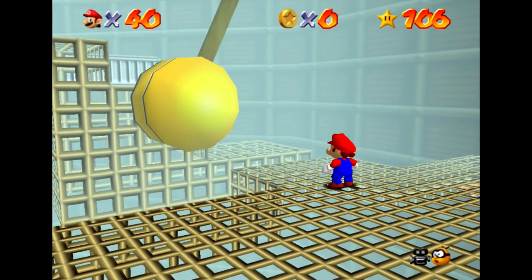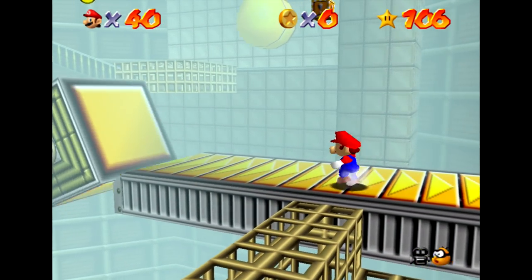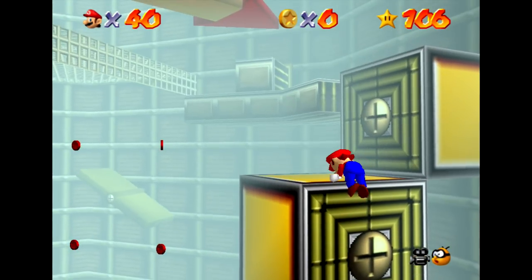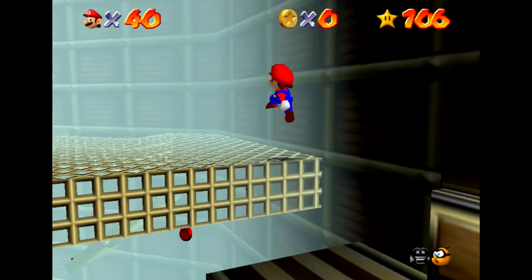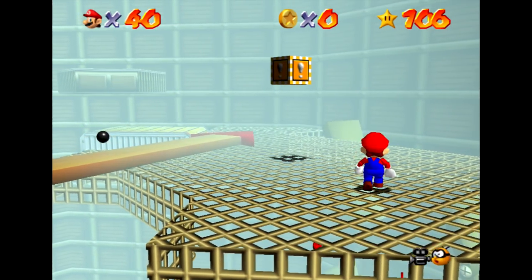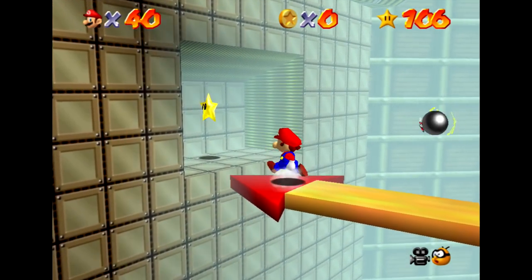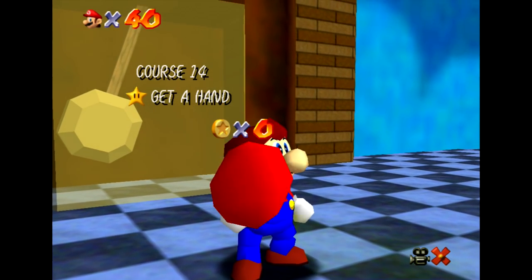That looks pretty quick to me. This is probably the one where we stand on the hand of the clock. These platforms sort of spin in place — that's the trick with this one. It becomes significantly more difficult to traverse, but we need to do this. That wasn't too bad, actually. Now I need to get up there. Here we are — this is where the clock hand was before. I'm hoping that little fireball thing doesn't notice me. So we're just hitching a ride on this thing. We got it — that really wasn't too bad. We already got technically the first half of stars out of the way with get a hand now done.